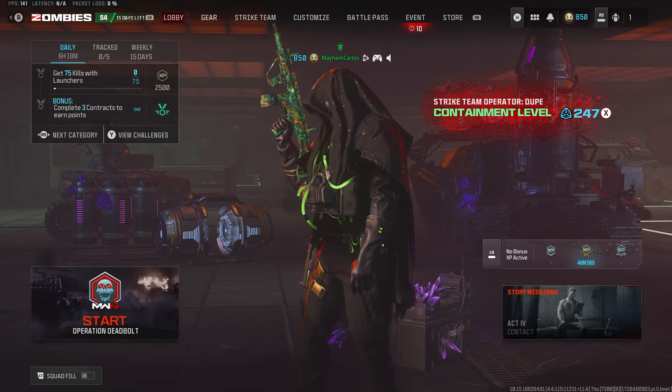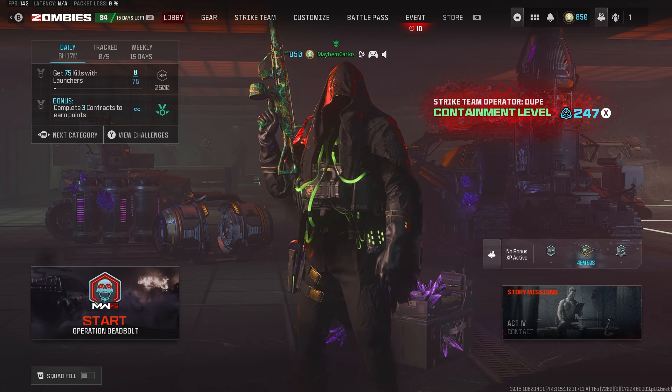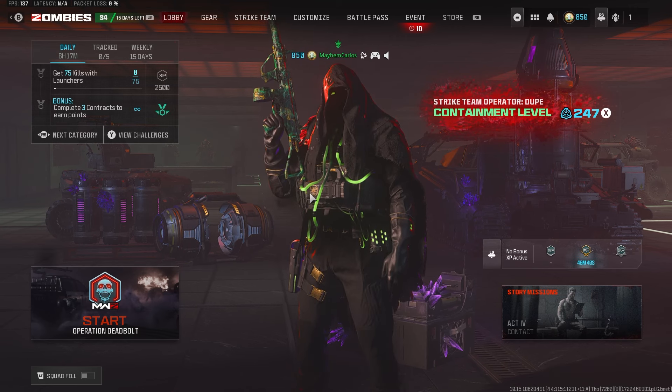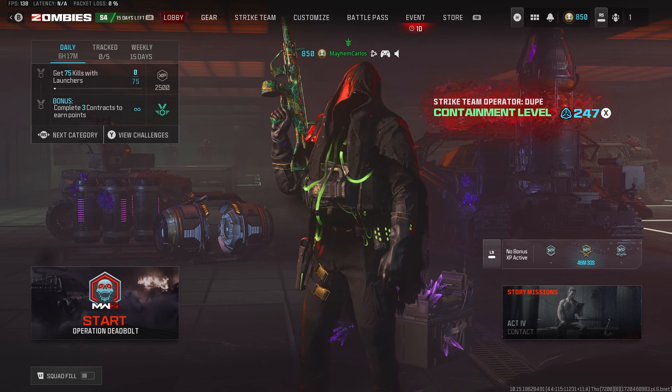Welcome back to the channel everybody. In today's video, if you're looking for the best or one of the best SMGs to use in the game, look no further than the ISO 45. The ISO 45 has a very fast fire rate and it shreds inside of Tier 3, which is what we're going to be testing out and showing you guys today.